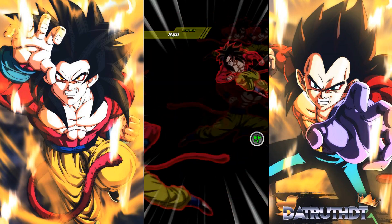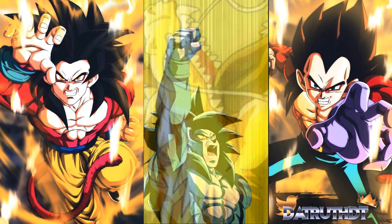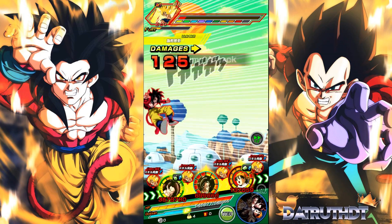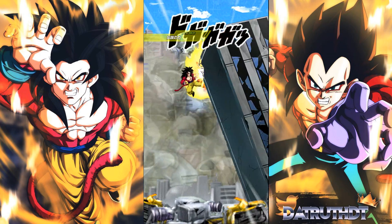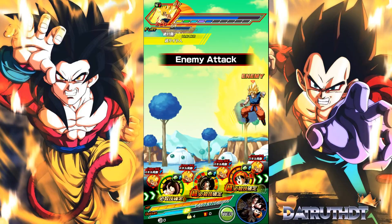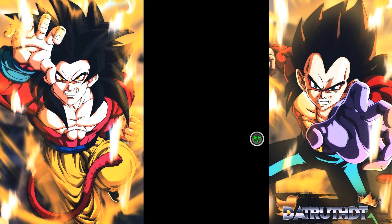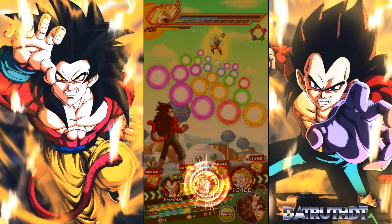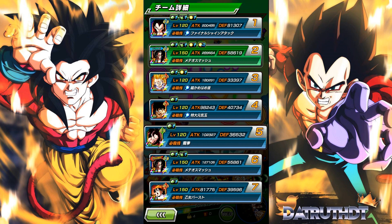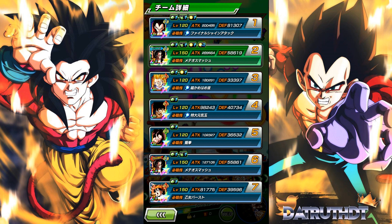One reason I think LR Super Saiyan 4 Goku is a bit better than Vegeta is Ultra Full Power Super Saiyan 4 Goku's presence really enhances Goku's team. He hit 3.57 million — not a lot of Dokkan Fest exclusives can get that high. That's 5.21 million combined on this rotation with 3 million damage, which is very impressive. You essentially have three insane partners for this Goku, and Ultra Full Power Super Saiyan 4 Goku has almost completely gone under the radar.